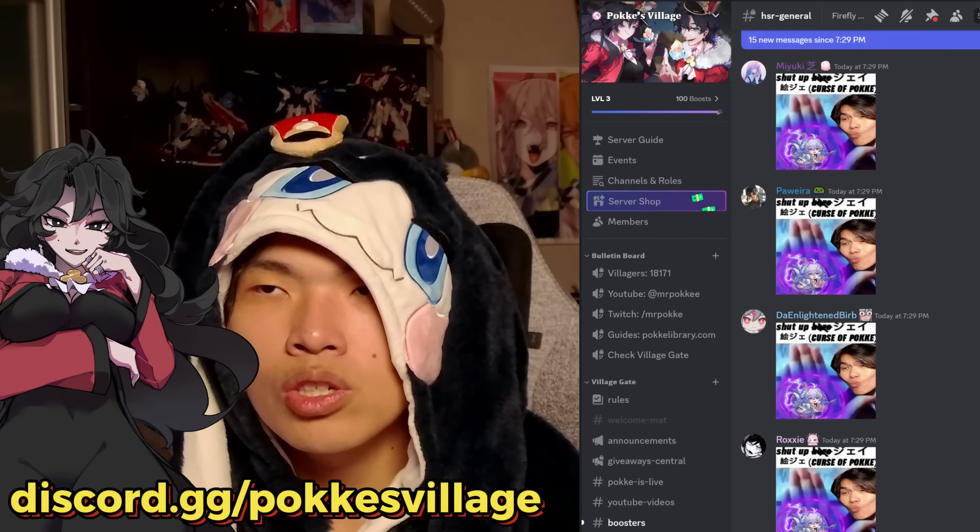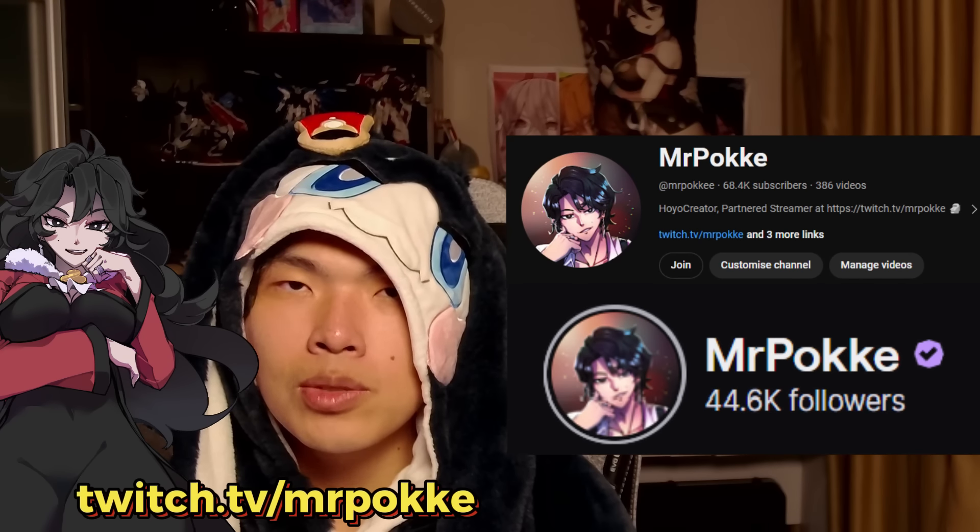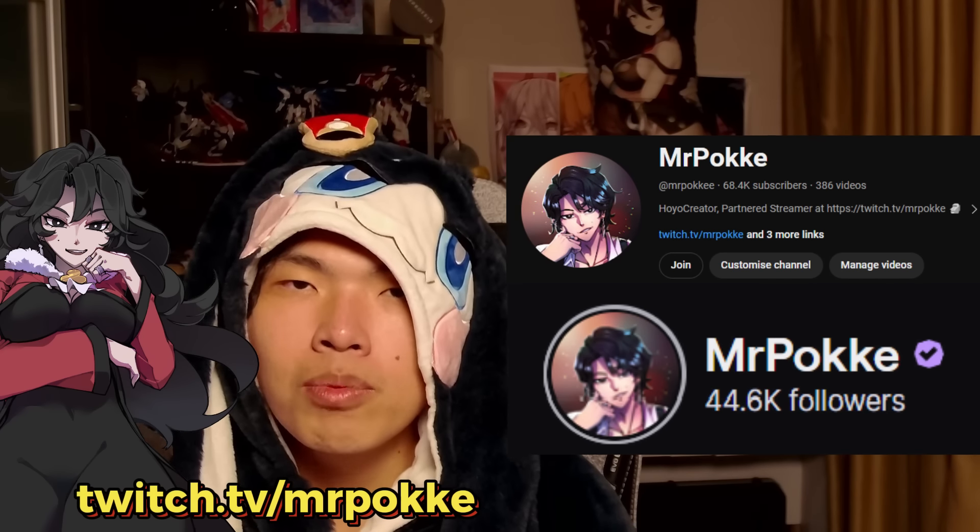With that, we've come to the end of Acheron's CN unit analysis. I know it can be overwhelming, especially the parts about Slash Dreams and Crimson Knot, but at the end of the day: give her debuffs, give her ATK, give her CRIT, watch her spam her Ultimate, and you'll clear all the enemies. She is not a whale unit — you don't need her signature light cone. You can run her free-to-play and still achieve exceptional results. Leave any further questions in the comments below or join my Discord at Pokke's Village.